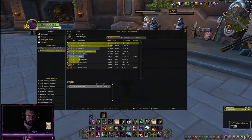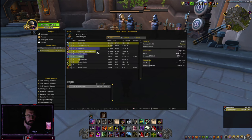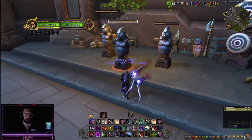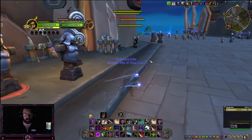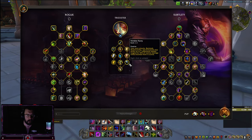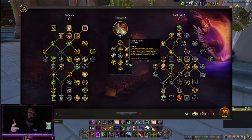Nimble Fury is just shitting on the other targets. Coup de Grace bringing in 1.5 million, Secret Tech 2.4 million — a lot of numbers. Unseen Blade only procced twice, bringing in 665k. Nimble Fury — if you're curious — does not break your Sap. Backstab, Shadow Strike, and Eviscerate strike up to two additional targets for 50% of that damage while Flawless Form is active.